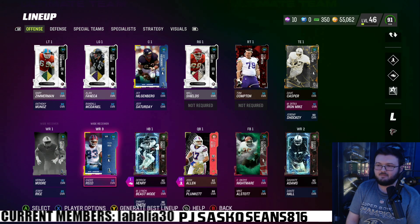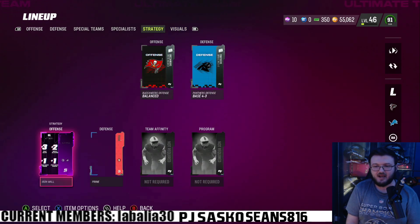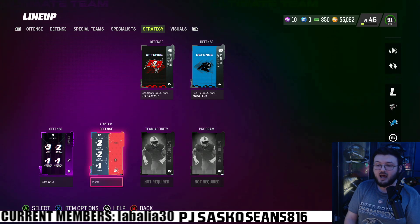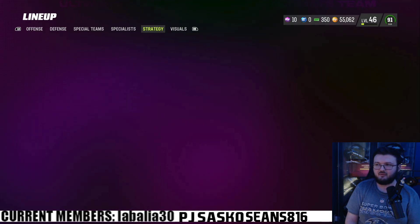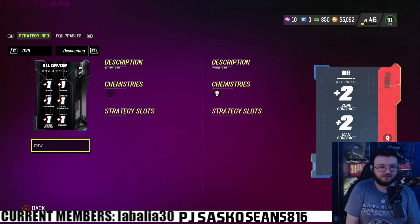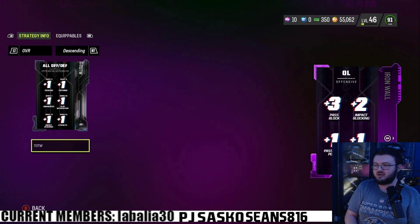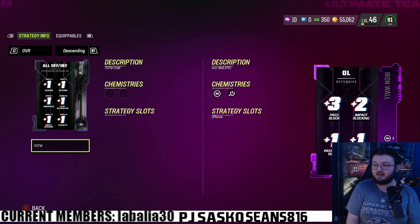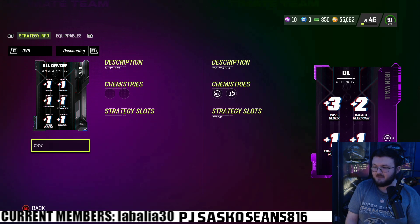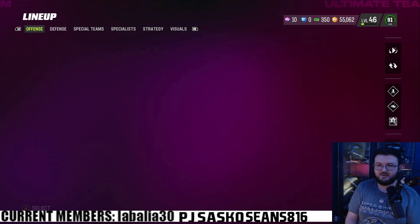I also have 2 strategy items. I have the one you get from leveling up, which gives plus 2 zone, plus 2 man, and plus 1 press to all my DBs. And then of course I have Offense Alignment 1, which is plus 3 pass block, plus 2 impact block, plus 1 pass block finesse, and plus 1 block power — increasing all my offense alignment.